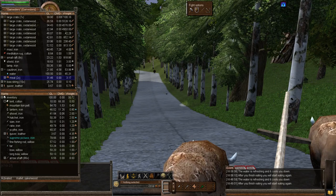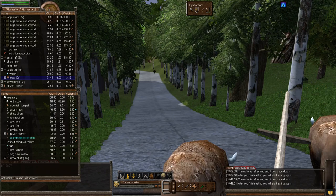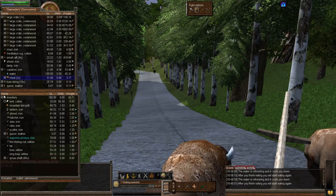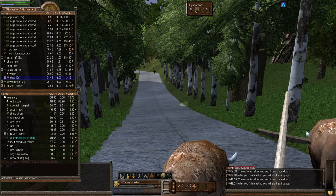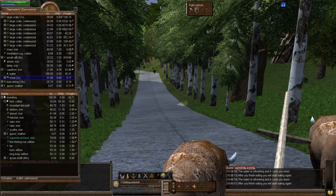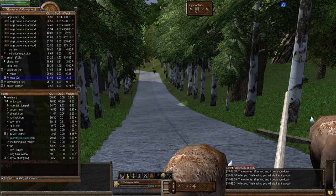Skill gain tips: firing on the target from outside your bow's optimum range will increase the difficulty and thus increase your skill gain at higher skill levels. For those in Wurm Online, do that post-20; for those in Wurm Unlimited, do that post-50.